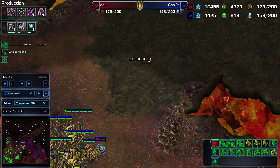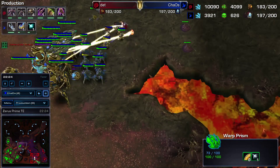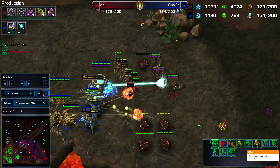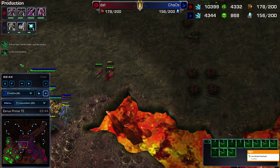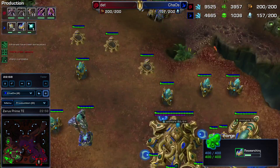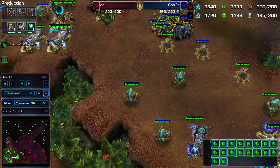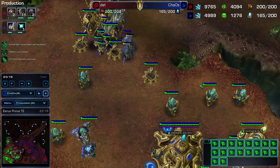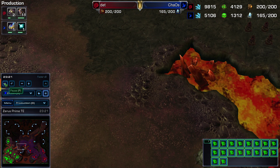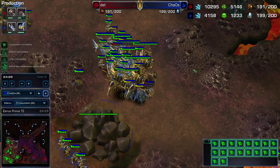I'm going to back up a little bit and show you what happened. While we're doing this harassment down here, we are pushing in at the front because we want to see if we can find his Swarm Hosts. If he's overextended with his Swarm Hosts, we can take them out really easily and put ourselves in a really good position to overwhelm him. Upgrade-wise we're doing pretty good — we're working on 3-3 right now. We noticed our Natural is starting to mine out, so we're thinking about taking another base, but we're kind of in a pickle about what we're doing.